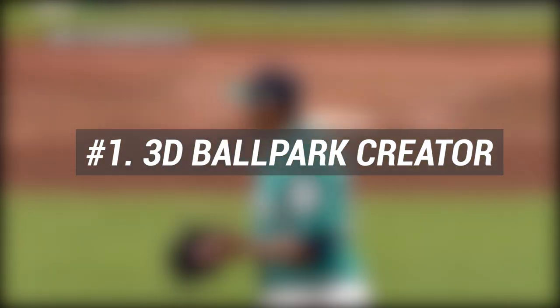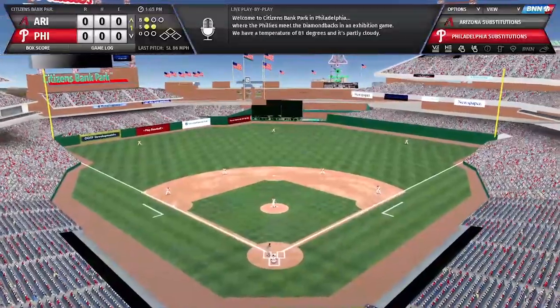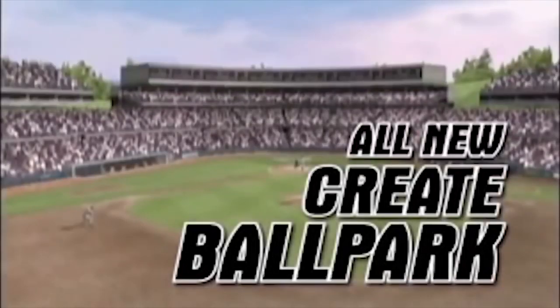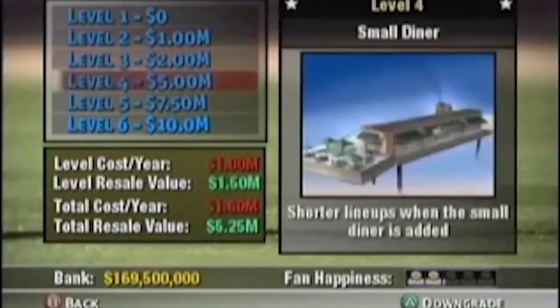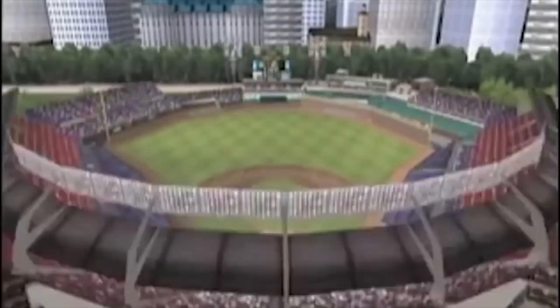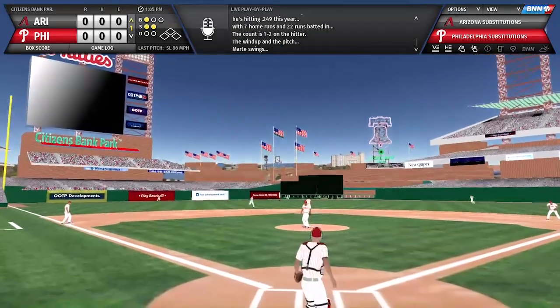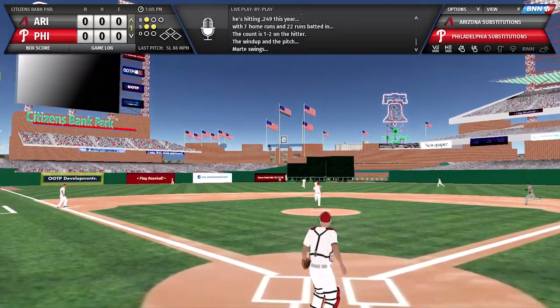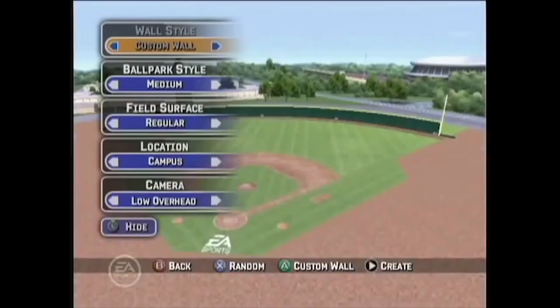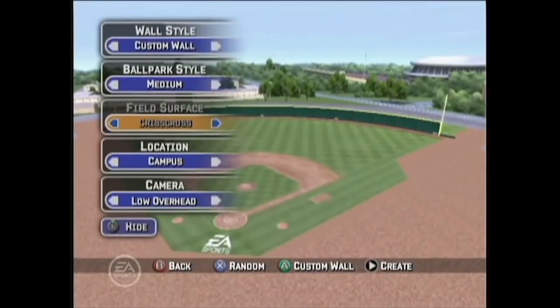At number one: a 3D ballpark creator. At long last, build your franchise's dream ballpark. The 3D ballpark construction kit allows you to configure a 3D stadium at your whims. Choose from many different field shapes and sizes, ballpark layouts, and architectural elements, and combine them with the ballpark factors to emphasize the kind of organization you want to put together. The long-awaited feature, which will be improved via free updates throughout the year, lets you live a childhood dream.